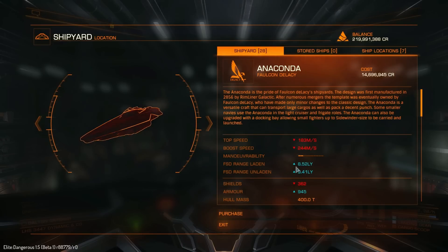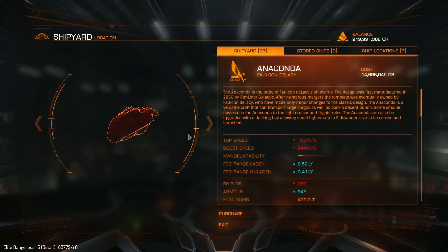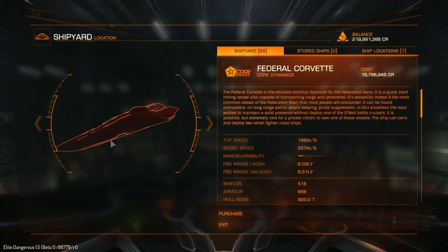The Anaconda as stock has a laden jump range of 8.52 and unladen 9.41 — so that has a very good jump range just out of the box. But we do get 516 megajoules of shield as opposed to the Anaconda's 362. So you've got between a third to 50% more shields in the Corvette, meaning the Corvette will be able to tank out a lot more hits.